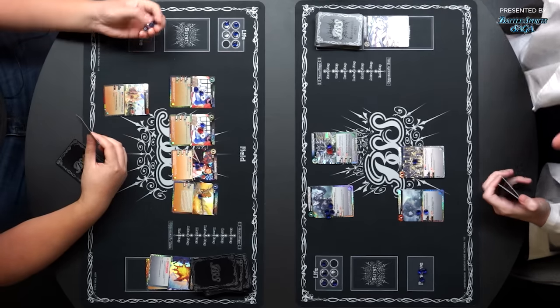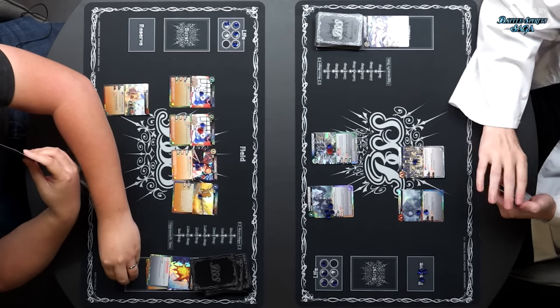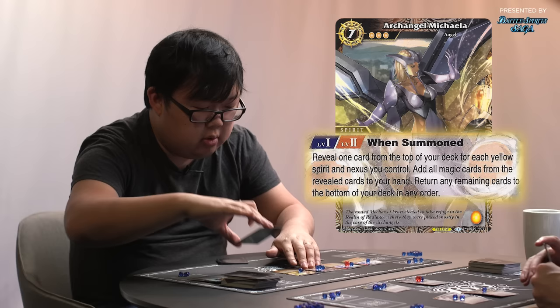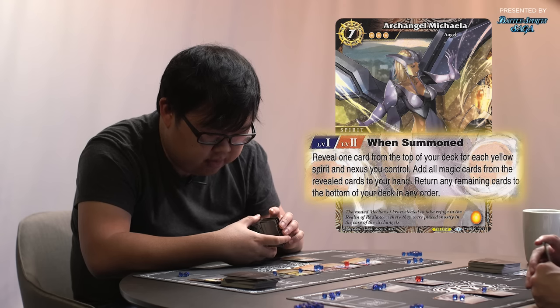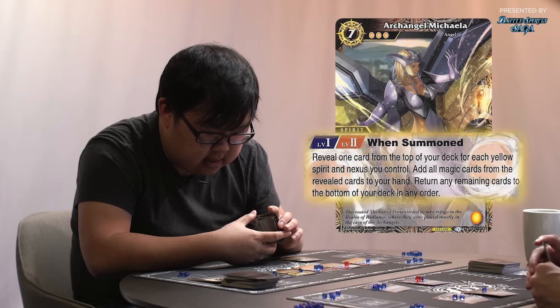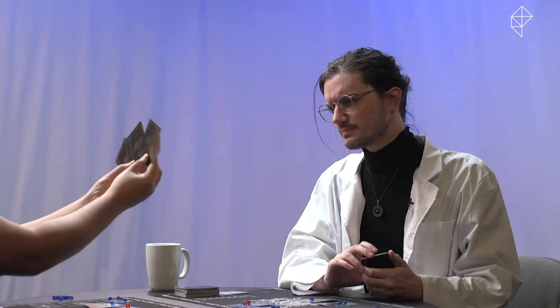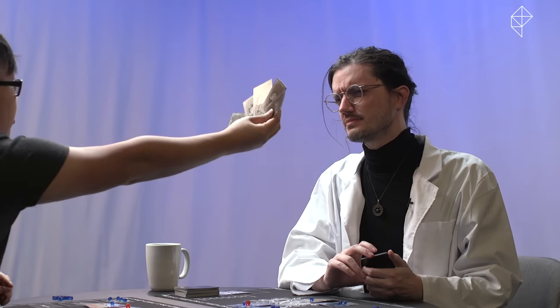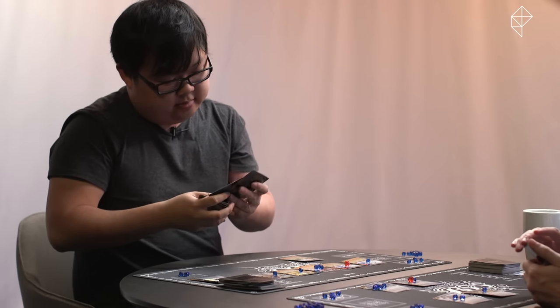Start step, core step, draw step, refresh. I will spend four cores, using three and moving one, to play Archangel Mikayla. When summoned, I put a core on it — I can reveal one card from the top of my deck for each yellow spirit and nexus I control. Add all magic cards to my hand, return any remaining to the bottom of the deck. That's six cards I can reveal.